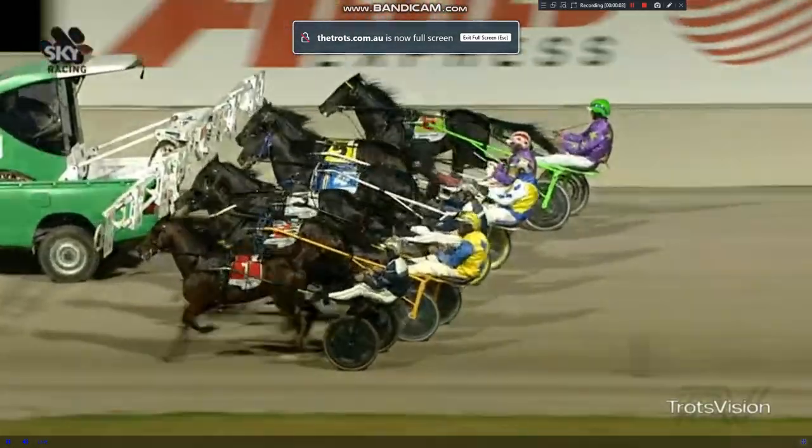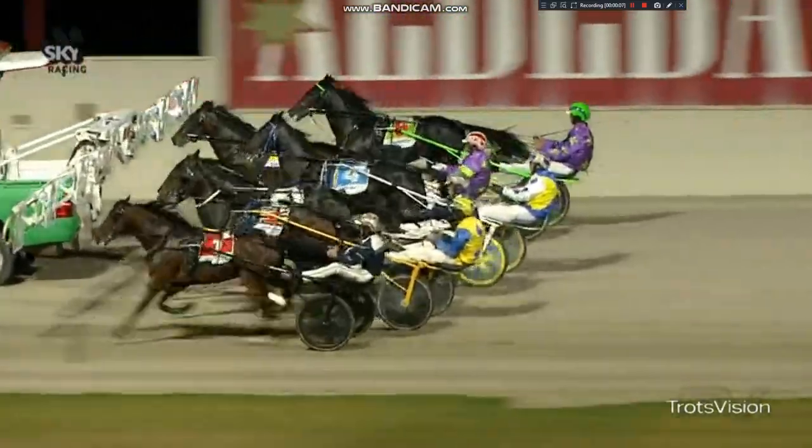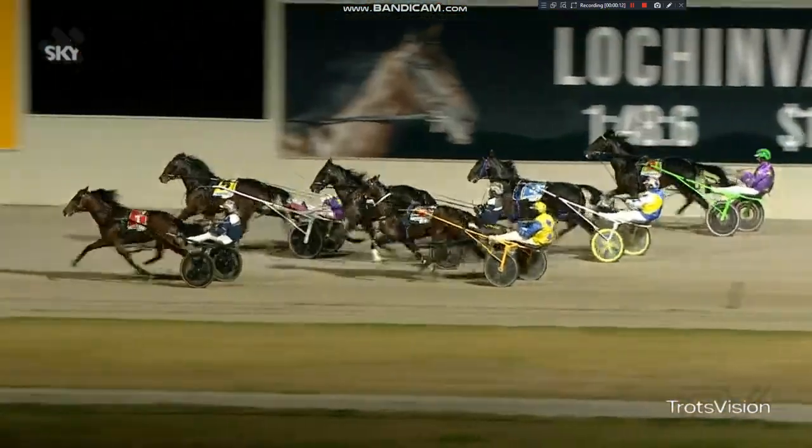In an ideal world, he hasn't done the race before, but he has. In an ideal world here, John Justice, the trainer-driver of the great Shaker Maker. They're set — six two-year-olds, 1720. Their green lights up, they're off and racing. It should be an interesting race, this.